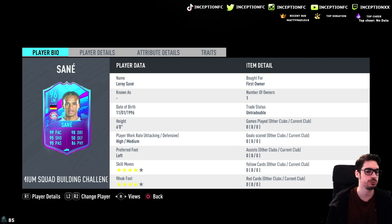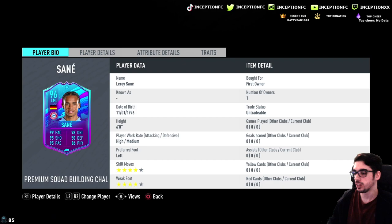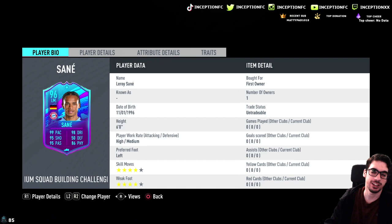Ladies and gentlemen, we're taking a look at a card that is six foot tall, high medium work rates, left footed with a four star skill move and four star weak foot capability. The fact that this card no longer only has the three star weak foot is definitely a huge plus because it makes the card incredibly usable.